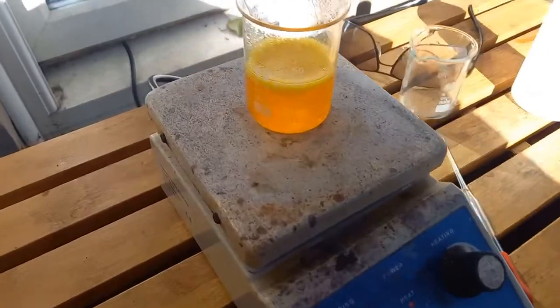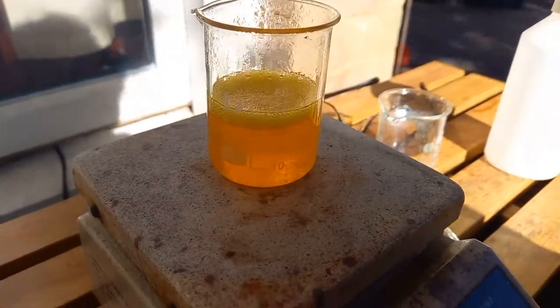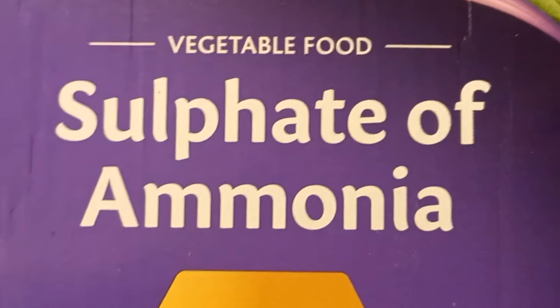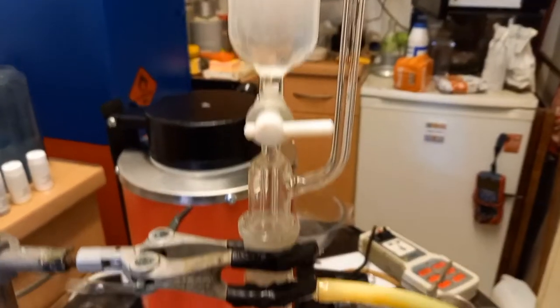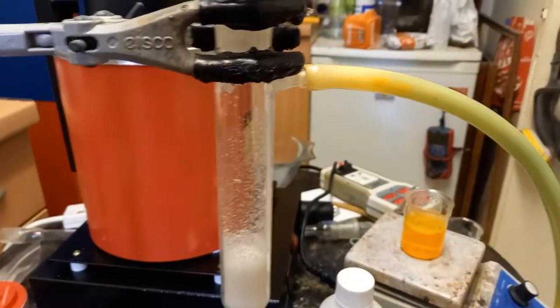It's very windy — I'm worried this is going to get knocked over. Sodium hydroxide will be dripped onto ammonium sulphate, generating ammonia gas.